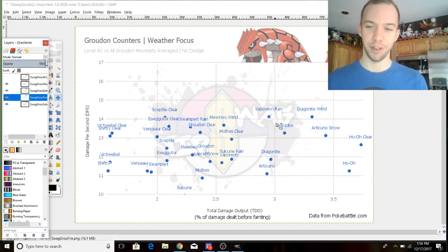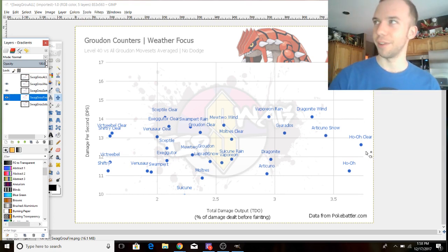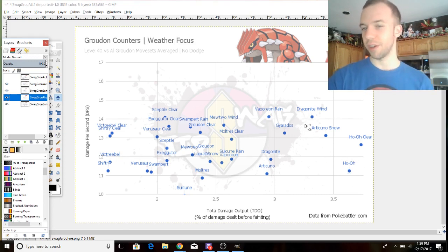If it's sunny or clear outside, Ho-Oh is rocking it even harder on the DPS — getting really close to Gyarados's baseline DPS. So if you have a powered-up Ho-Oh with Solar Beam, you're going to be doing a lot better in clear weather. In snowy weather, Articuno jumps up heavily in DPS, becoming a much better option all around — though be wary of Fire Blast. If it's windy outside, Dragonite ascends as the best counter to all the different movesets, with higher DPS and TDO than Gyarados and a TDO rivaling Ho-Oh.